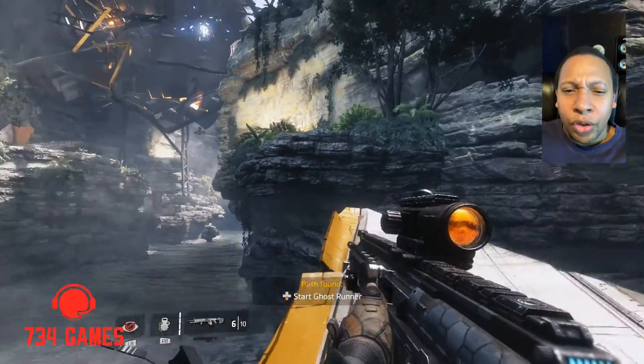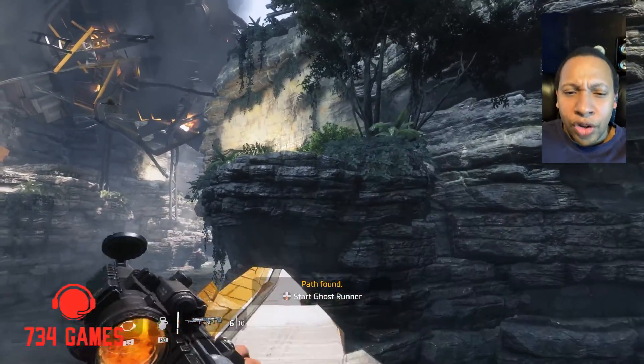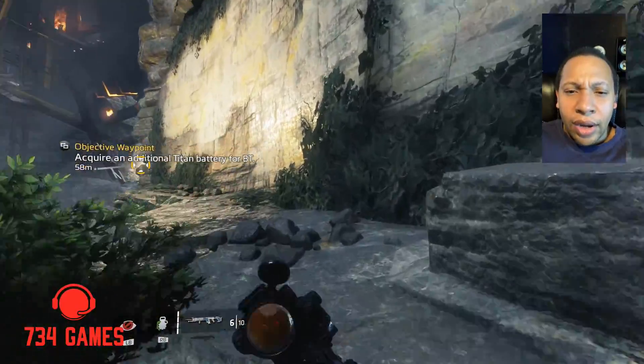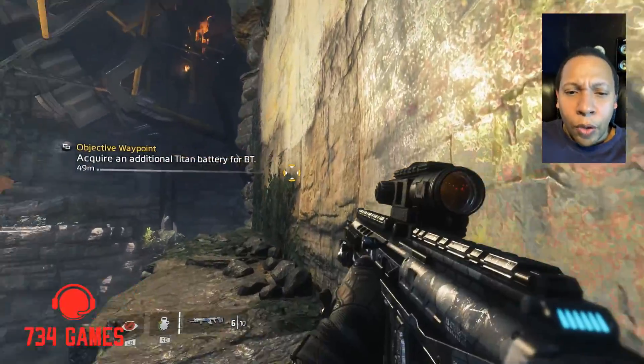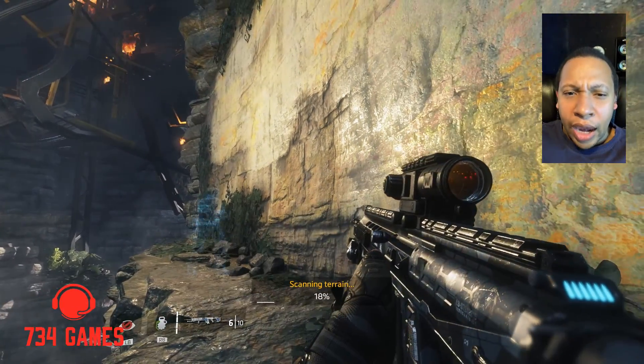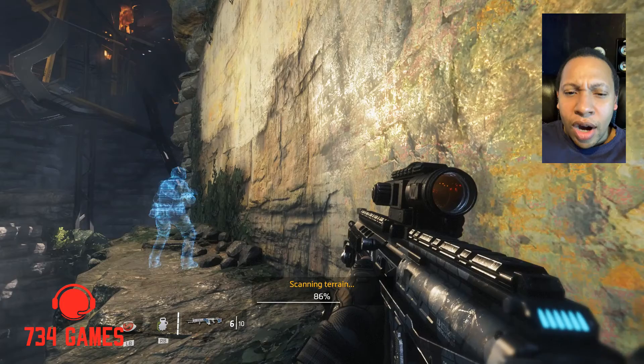My biggest con with Titanfall 2 is the fact that it uses a Source engine. The Source engine is the same engine used in Half-Life 2 and in Portal 1 and 2. Those were great games and the Source engine was a great engine for its day, but today it has a hard time holding up.